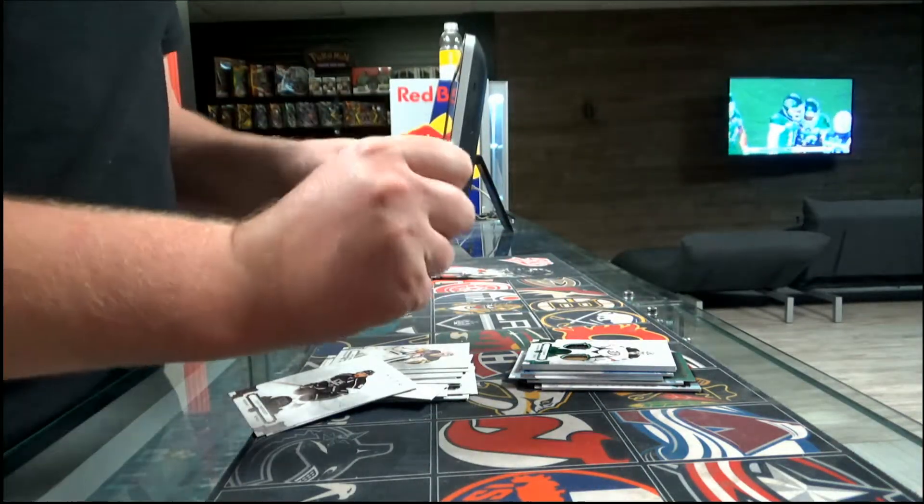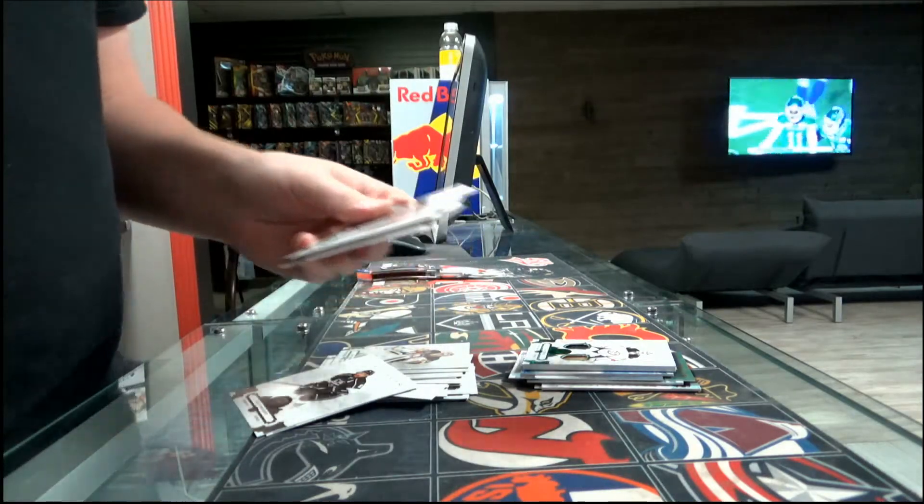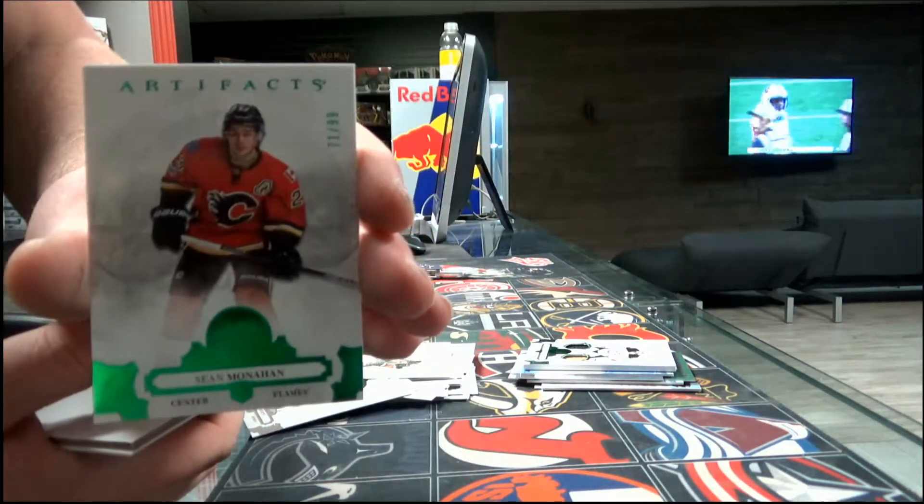Pack number eight — base card out of $5.99, Anaheim Ducks — Sean Monahan.